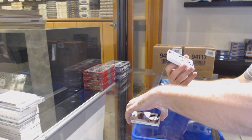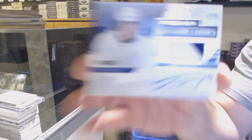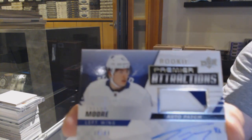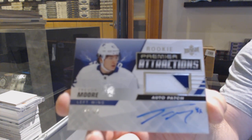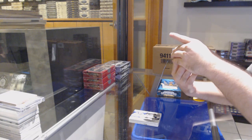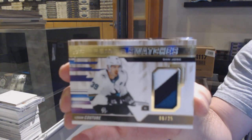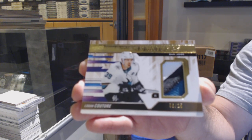We've got number 99 — rookie attractions patch auto. Number 89, Trevor Moore. For those that are counting, by the way, that was 76 for the Sherwood and this is 89, just so we can maybe have a reference. We've got a swatches — number 6 of 25, Logan Couture. Six of 25.